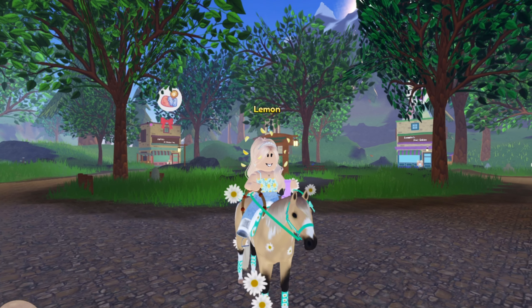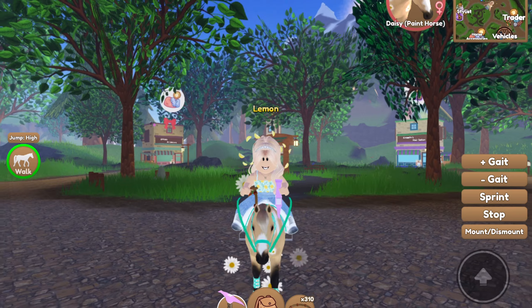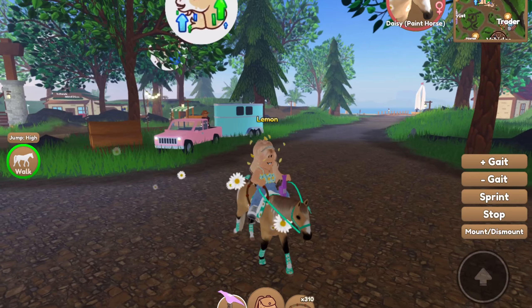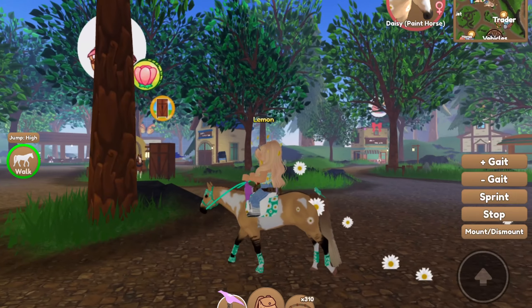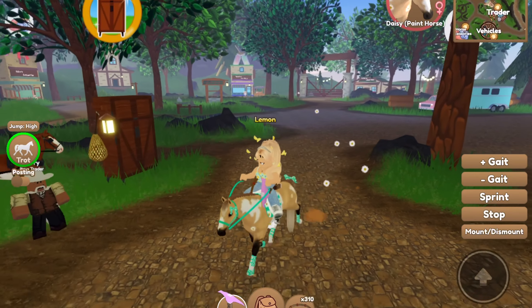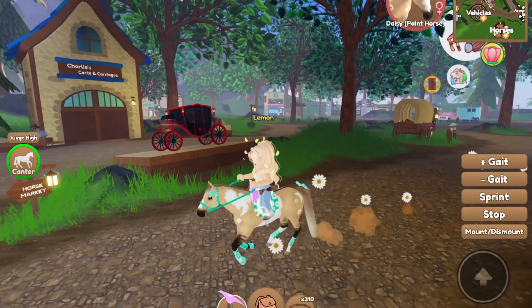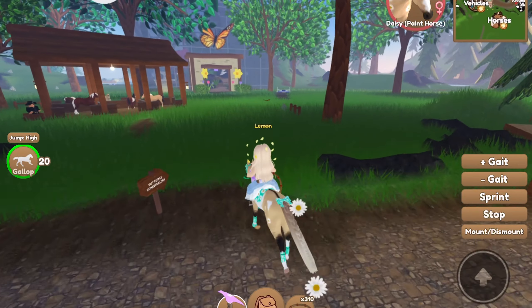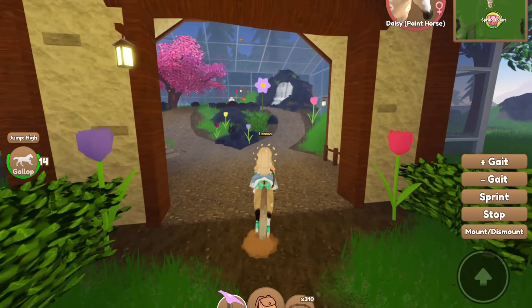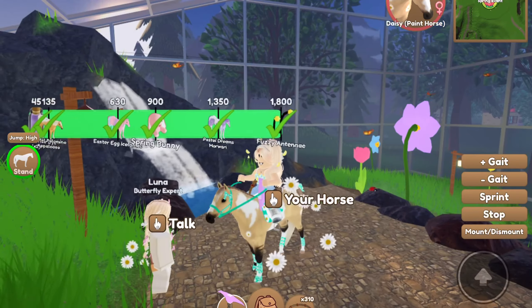This video is just going to have everything that you need to do before the event ends. The first thing I'd recommend doing is to try and get everything that you would have wanted. Get as many butterflies as you can and turn them in. Get as many horses as you can by catching them in the wild, buying them from the shop, or horse hunting. If you haven't hit any of the milestones at the butterfly turn-in yet, I highly recommend that you do that, as you can easily get the event horses just by hitting those milestone marks, and you can also get some cool Spring things.